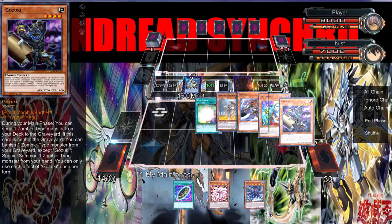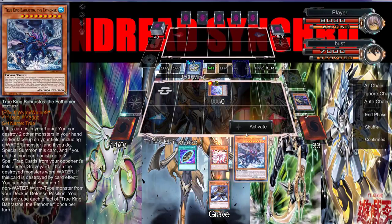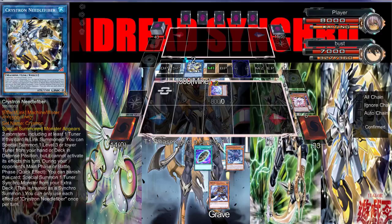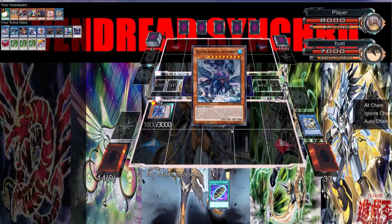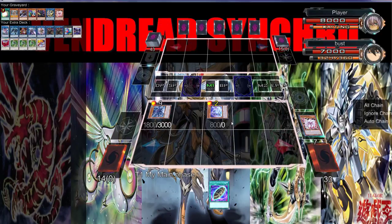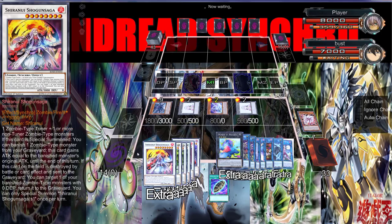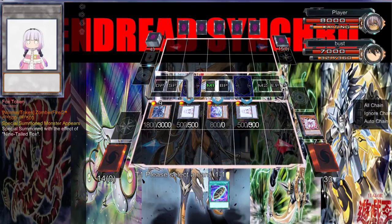With that being said, we can pop Nine Tail Fox, and we're going to special summon the Fathomer over there in defense position. We're going to activate Nine Tail Fox to get us some pluses. Now we're going to go into a Vampire Sucker — I feel like this is all just coming to fruition right now.